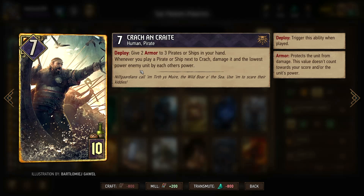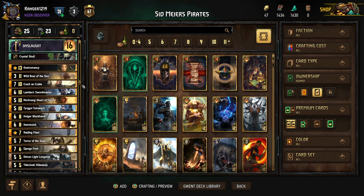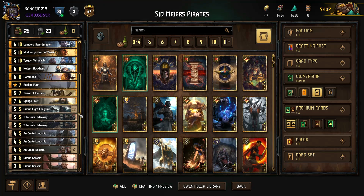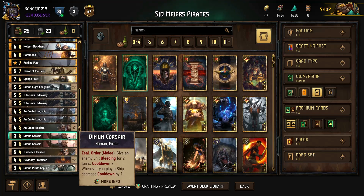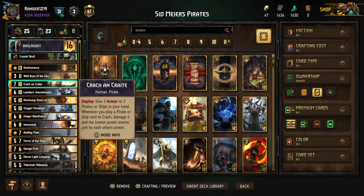Damage the lowest power enemy unit by each other's power. This can actually be somewhat decently strong when they're playing engines and you have some Tidecloak Hideaways, where when your cards get damaged you can boost them right back up. It can be pretty strong in the right circumstances. Giving armor to protect some of these weaker engines such as your Diamond Corsairs — not too shabby. And it's also seven power and it does have the Pirate Tag, so lots of synergies.